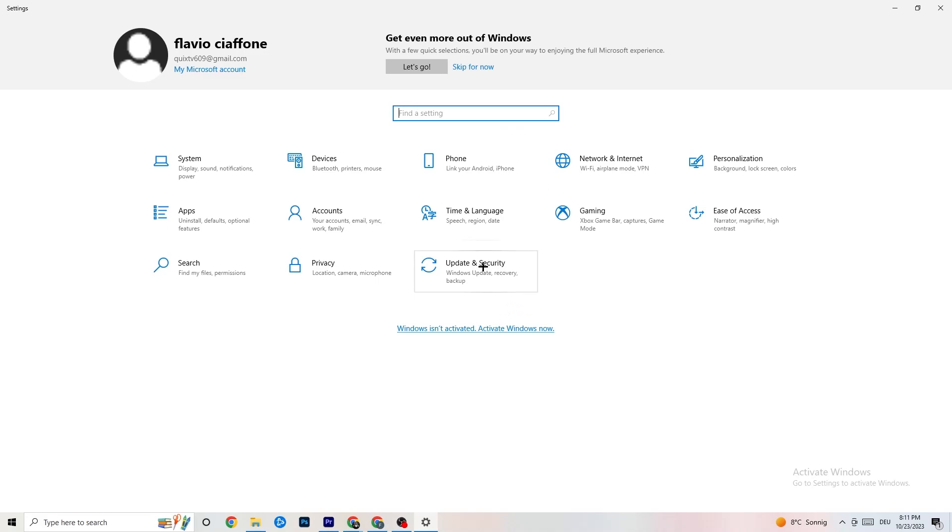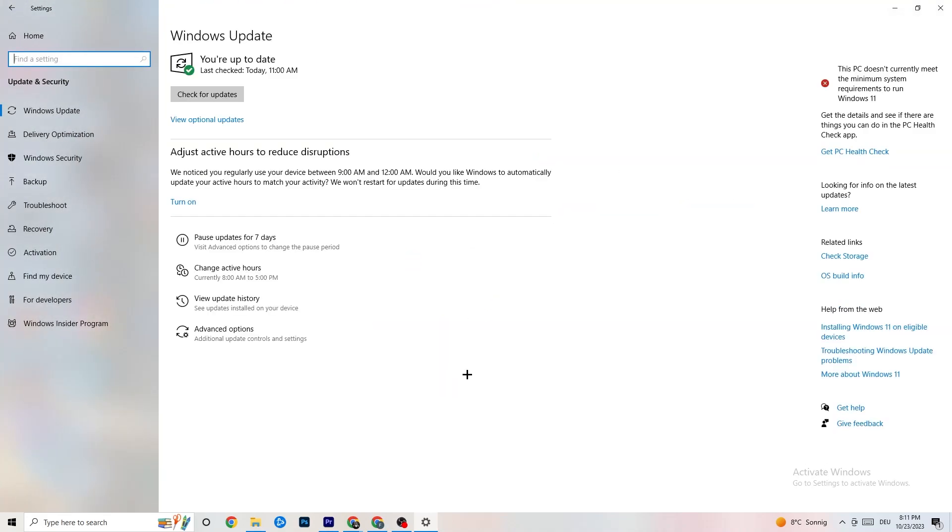Go back to main Settings and click Update and Security. Stay on Windows Update — I strongly recommend checking for updates and installing the latest Windows version. This increases your system's performance and helps with every kind of issue you're currently experiencing.